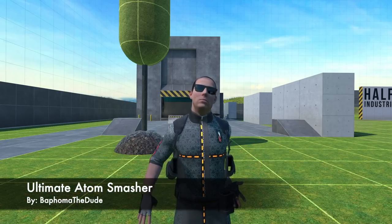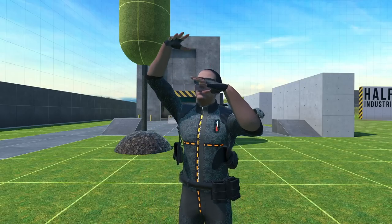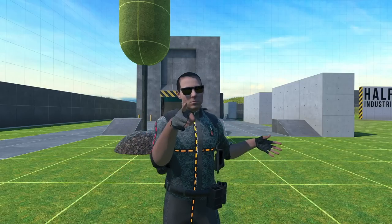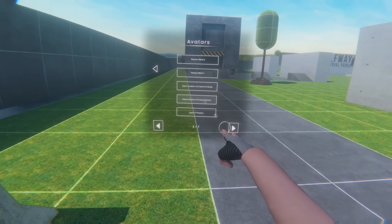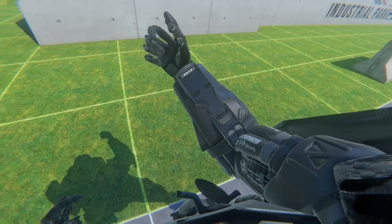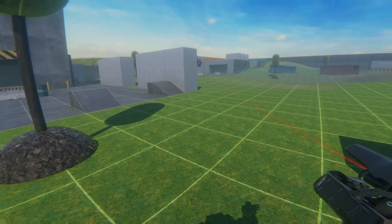Up next is the Ultimate Atom Smasher by Bifoma the Dude. I normally don't show avatars unless they are super high tier, and this one is the highest of all tiers so far — it's really setting a new precedent for avatars because it has weapons and guns built into the avatar itself. Download this right now. Let's go into avatars and locate the Ultimate Atom Smasher. There's chatty and quiet — let's go with chatty. Now they're supposed to have weapons, so if you grab here... there we go, that turned on my laser.